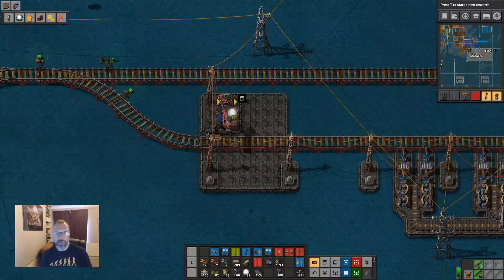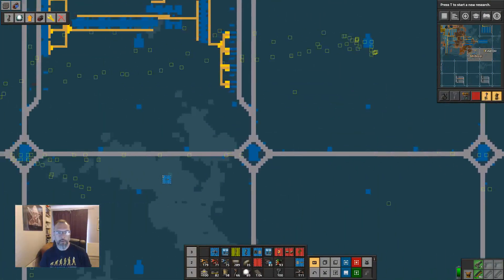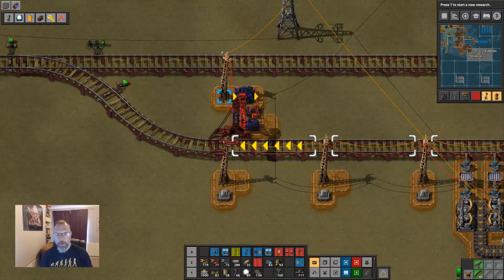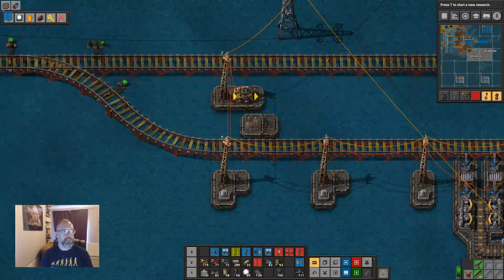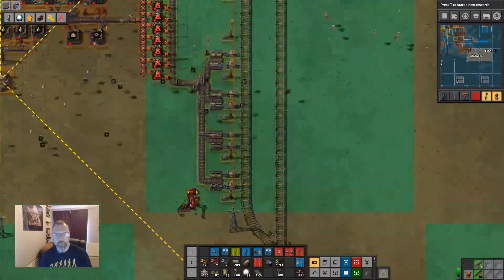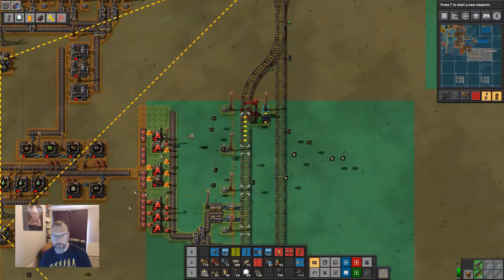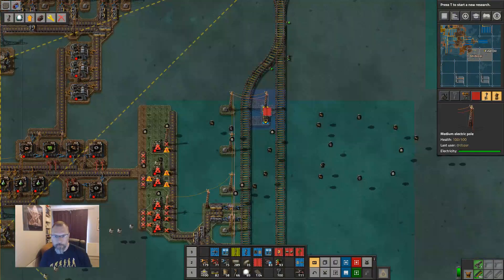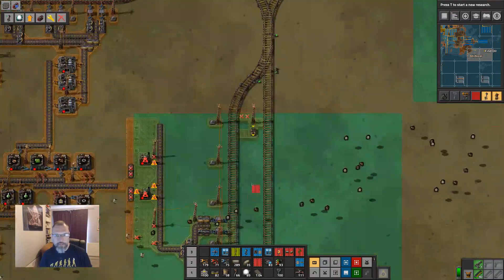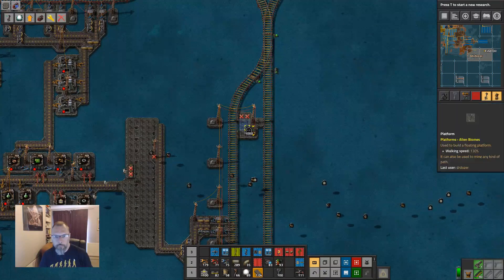So we want essentially this here. And that needs floor, which seems to be the running thing — that things need floor. That doesn't quite fit there. Let's take out those two there that aren't needed. This is all the right size. So that's needed there.